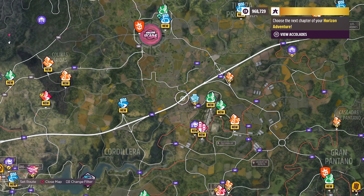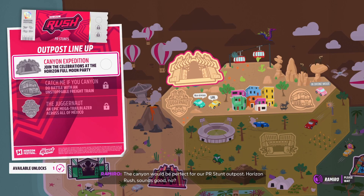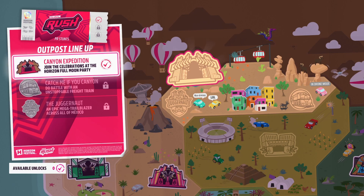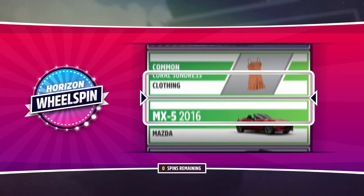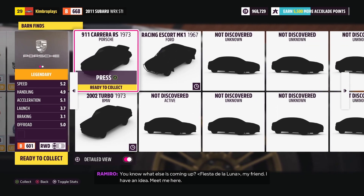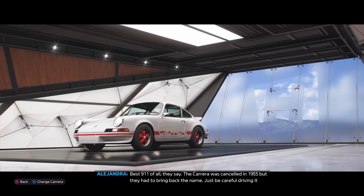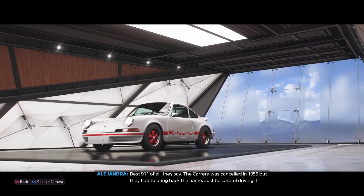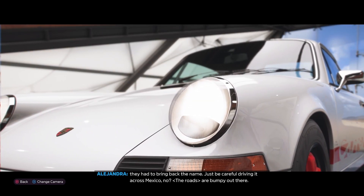Those green cactuses pop up all over the map — those are what we need to go after. Here's the next barn find, already on our list, so I mark it. We've got an unlock available so we're going to hit up the Horizon Rush festival next — just opening up all of them as much as we can. We wrap it up with a wheel spin: a 1953 Forza Edition — craziness. And then one of our earlier barn finds is ready — the Porsche 911 Carrera. Cancelled in 1955 but they brought back the name. Look how clean this looks — so sick.